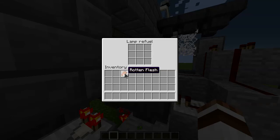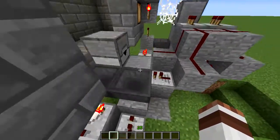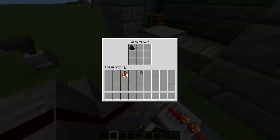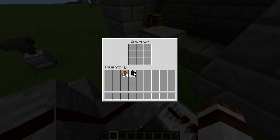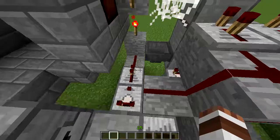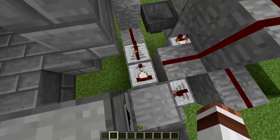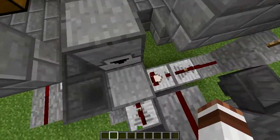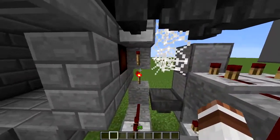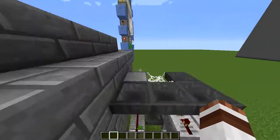If it is oil, the item will get transported into this dropper — we have one piece of oil here. The item will get transported here, and again this is a comparator, so if the item is in this dropper, this will turn on and the item gets conveyed up into the next dropper.